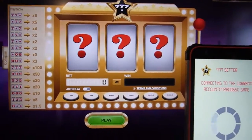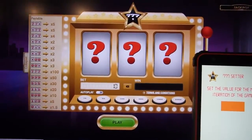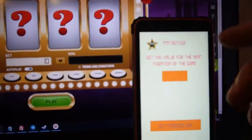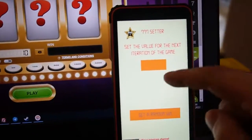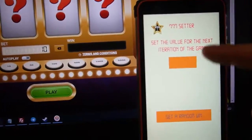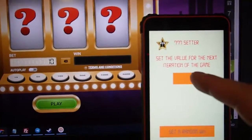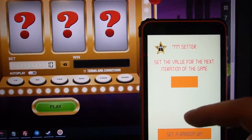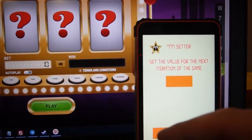Now I refresh this page. Okay, good. Now this is the menu for Seven Setter. This is a button where I can input a number that I need.